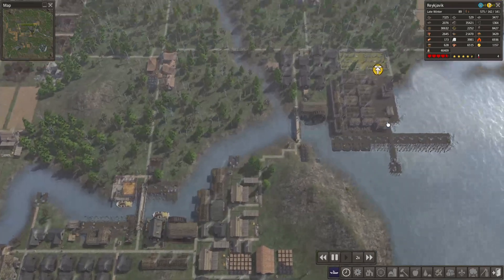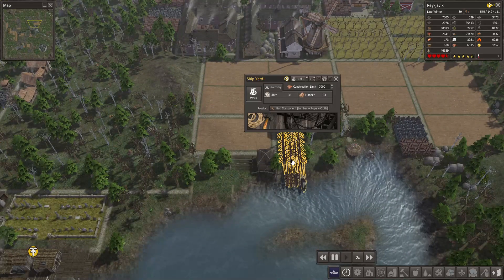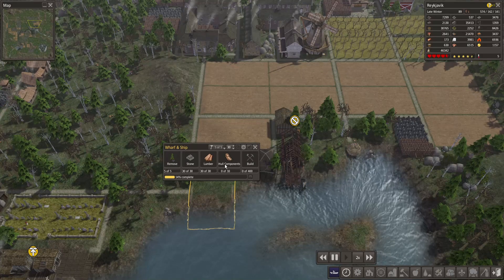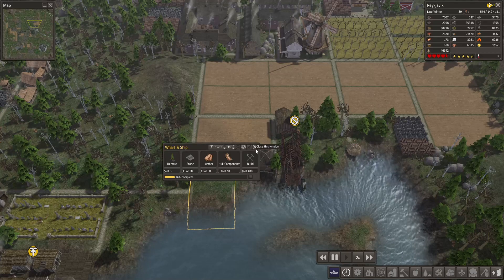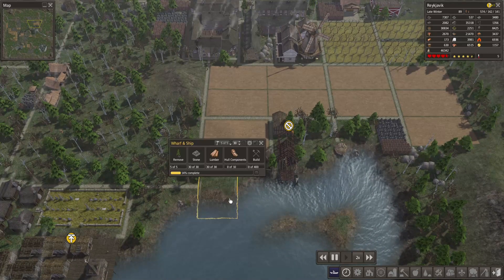Candy pointed out that it'll add to the variety of food once I've got the wharf running — and that's actually true. I've forgotten that the wharf actually gives you food. So the aim for this episode is to finish that.